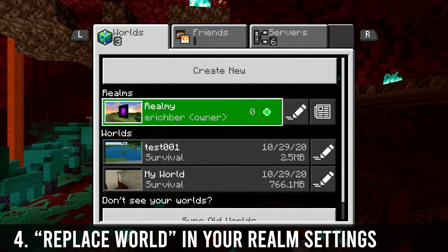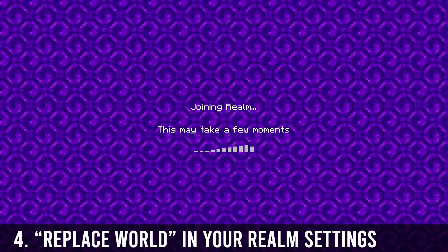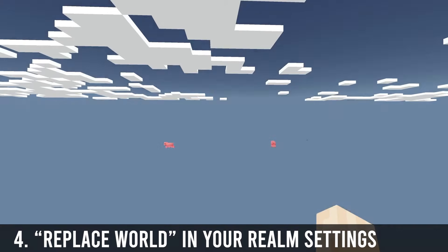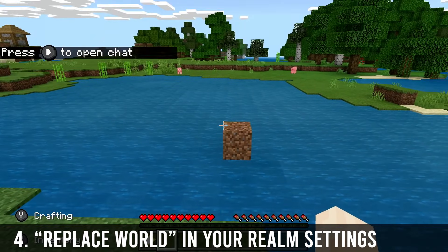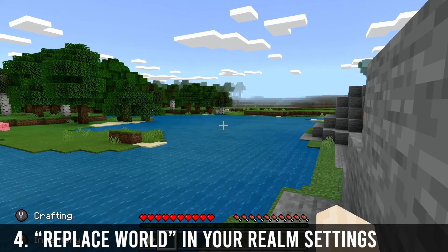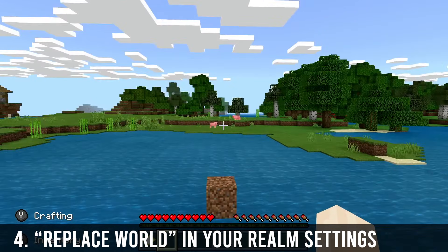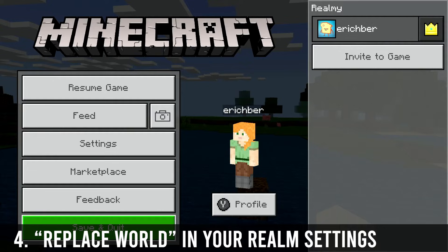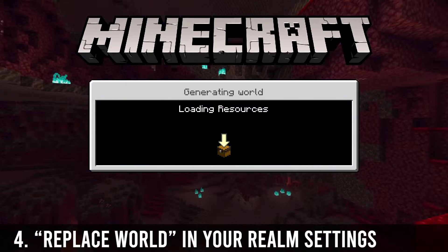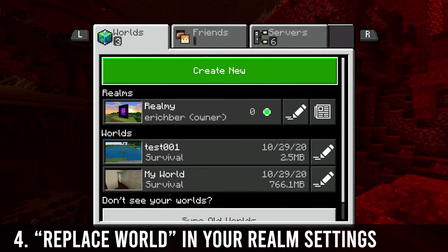Now we're going to hop into our realm and see if it worked. The piggies made it, and as you can see we're on the realm on the Switch and my little block of manipulated dirt is there at the spawn point — I'm in the same spot that I was. Looks like it worked! The transfer went way faster because it's a fresh world and it's only a few megabytes in size. I'm going to save and quit out of this realm.